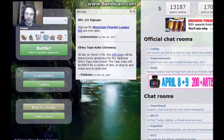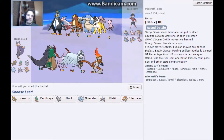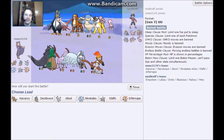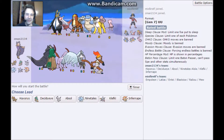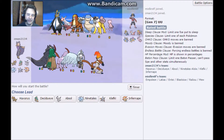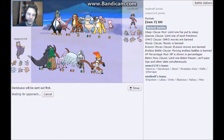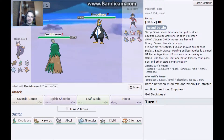Let's go ahead and do another battle. The Ninetales lead proved to be powerful. Let's see - you have Raikou, Entei, Mew, Latias, Blastoise, and Empoleon. I'd guess it's a Mega Blastoise. I don't trust the Steel-type Empoleon for Decidueye. I was afraid of leading with Ninetales because Empoleon's part Steel - it might know a Steel-type attack.